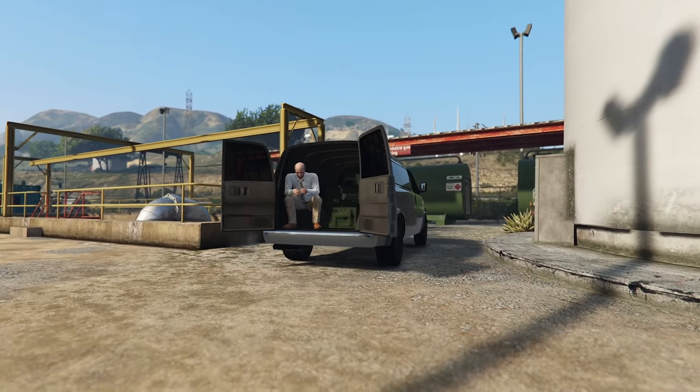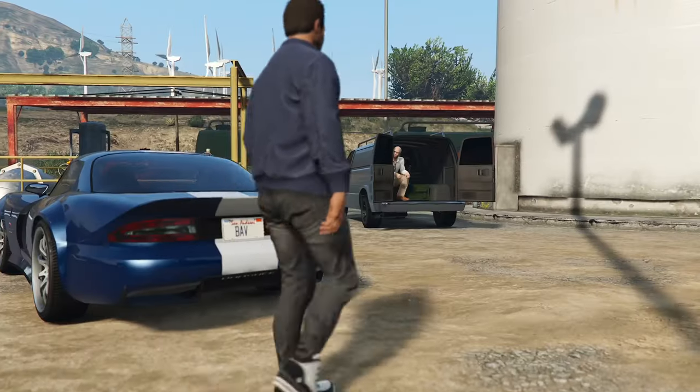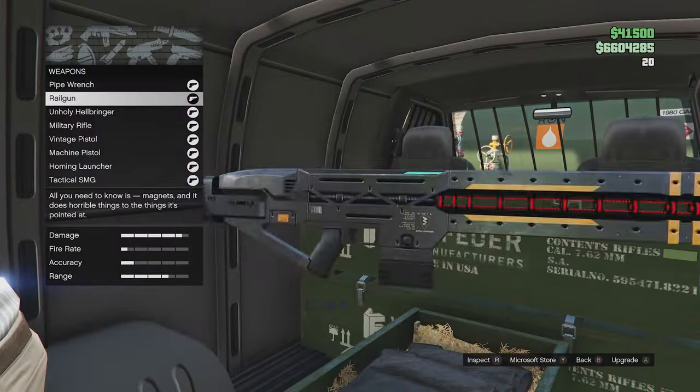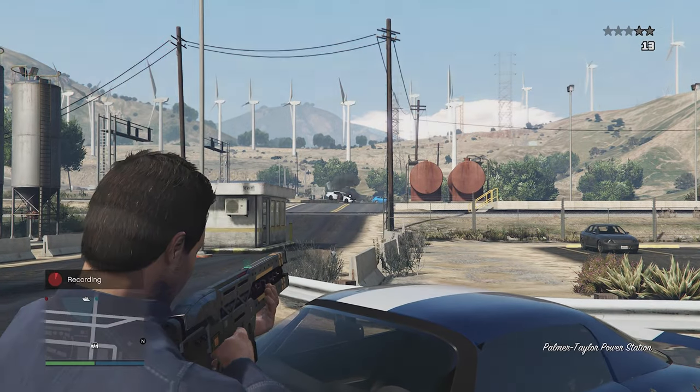Once you get there you'll be greeted by this dodgy looking guy sitting in the back. Go up to him and you'll be able to purchase the railgun and actually keep it forever. Be quick though, as this guy is always moving around and changing stock, so get there while you can and buy the railgun.